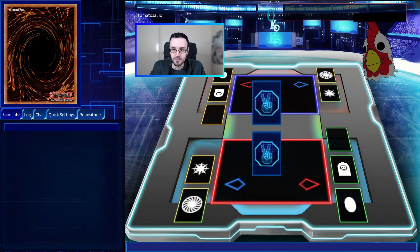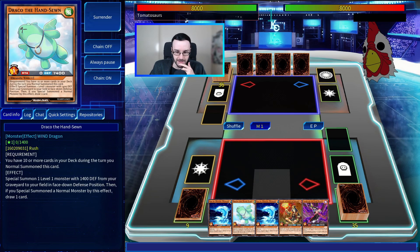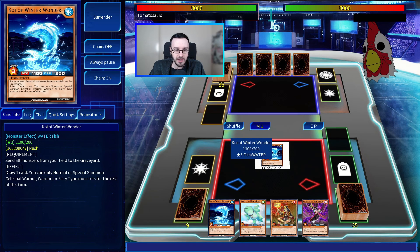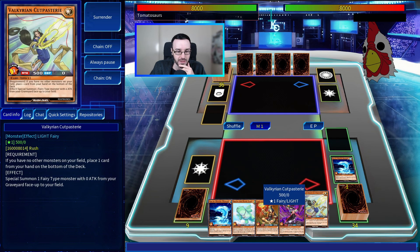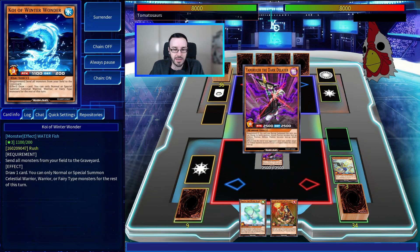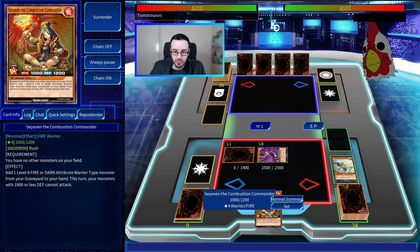Turn 1: The speaker summons Koi of Winter Wonder, sends all monsters from the field to the graveyard to draw one card, but can only normal or special summon Celestial Warriors, Warriors, or Fairies for the rest of the turn. He sets two cards, then tributes two monsters to summon Yami Ruler the Dark Delayer, activating his effect to apply the Yami lock. Sets two more cards and passes the turn.